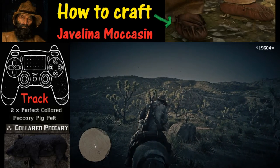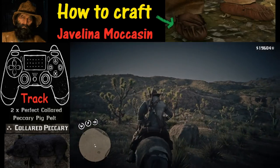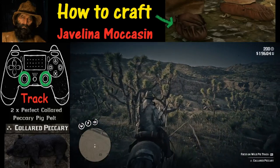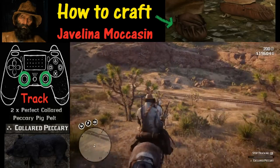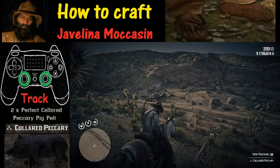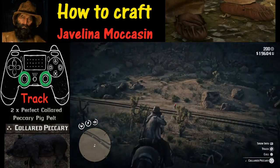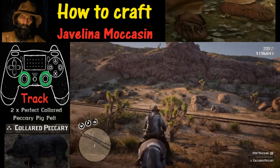Now for most of the perfect pelts that I've caught I've had to use some sort of tracking. To activate the tracking feature, push in both the L3 and R3 buttons at the same time. That will allow you to see which trail, because these pigs usually travel in groups of three, and you want to find the one that has three stars, not the one that's got one star. You've got to track and make sure you're chasing the right one.